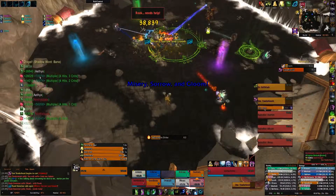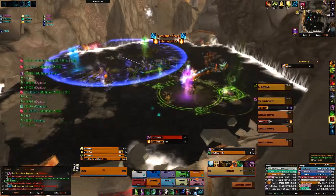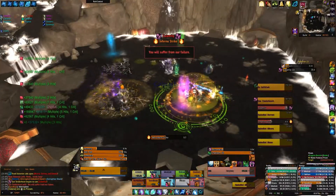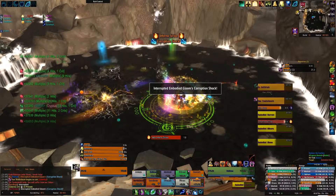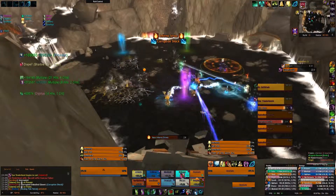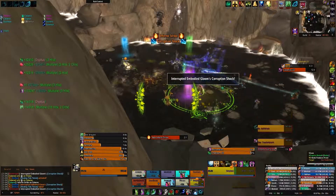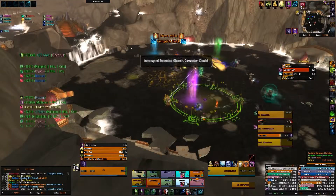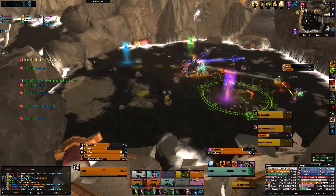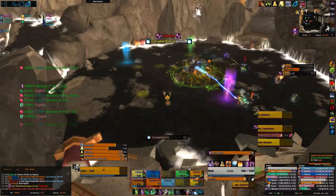The Gloom's Corruption Shock ability is interruptible and should be interrupted every time. We found it best to set up an interrupt rotation of around three or four players so it is never cast, as it deals a lot of damage and can cause unnecessary deaths when combined with other abilities. What's great about these three adds in heroic mode is the new Shared Torment ability: Misery, Sorrow, and Gloom share a health pool, so attacking one damages all three. We had everyone attack the Gloom throughout the entire Desperate Measures phase so players didn't need to target-switch to land interrupts.